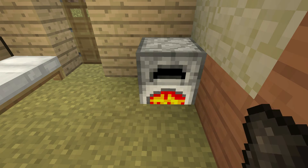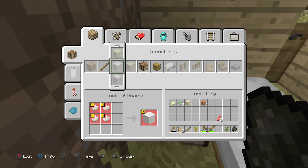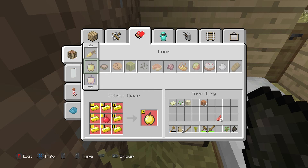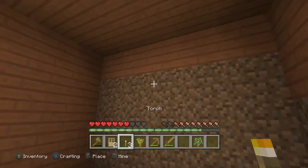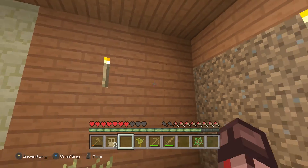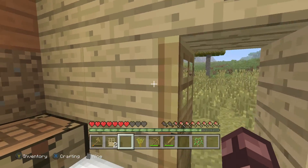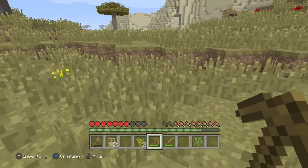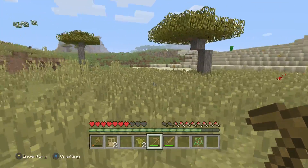We're gonna grab this charcoal so now we'll actually have some lighting in the building, because that was one of our problems that needed to get fixed. So yeah, we have some charcoal torches. There we go — it's nice and lit. We're gonna want some better protection for an area of my house.